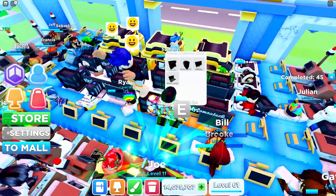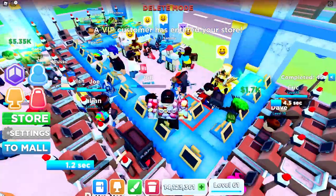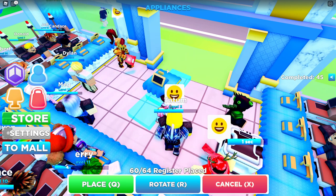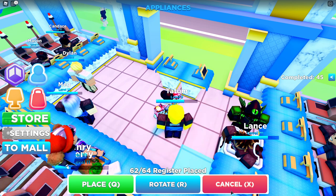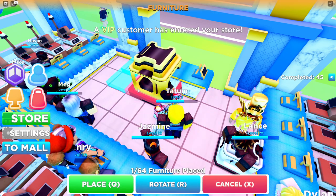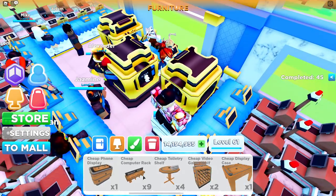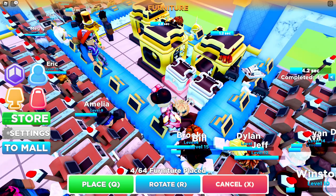One thing I've sort of messed up that I'm going to change: you want to have some of the blue registers at the door — like this. You want to have two in front of the door just so it's a quicker way for customers to check out. Then super replicators next, and place the smaller replicators next to the door like that.